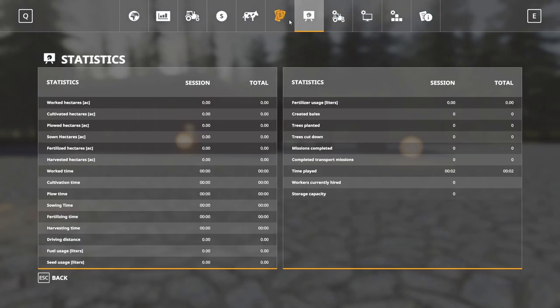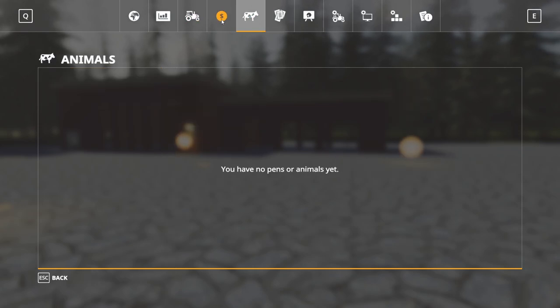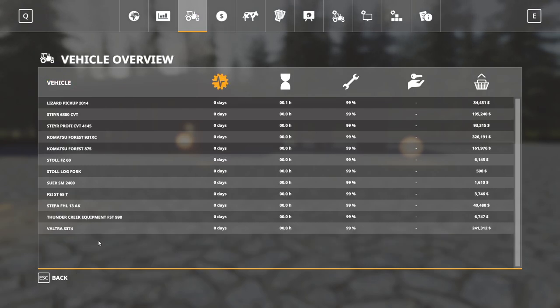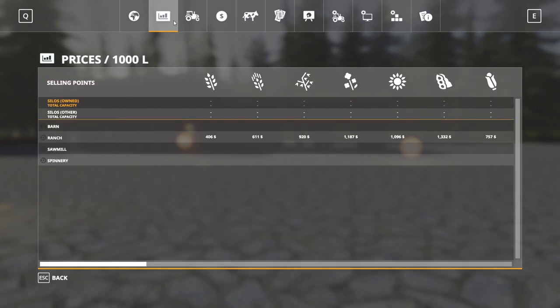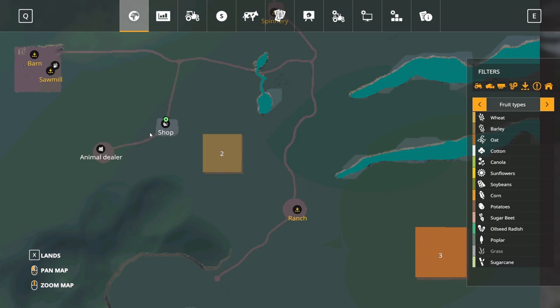I am in new farmer mode here. There are contracts on the fields, which is awesome. We start off with $100,000 in new farmer mode, and we have some pieces of starting equipment which we'll look at in the store in a second. You also have four sell points.